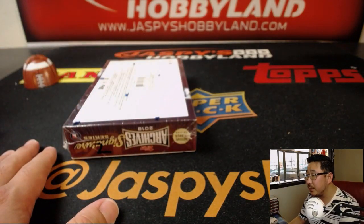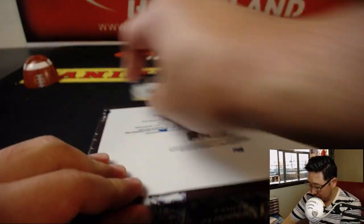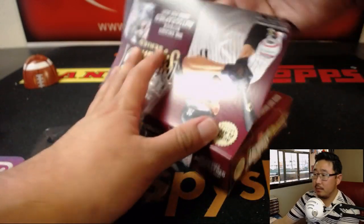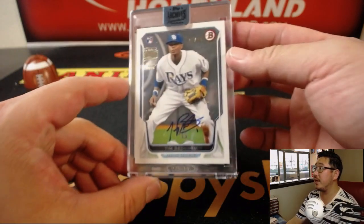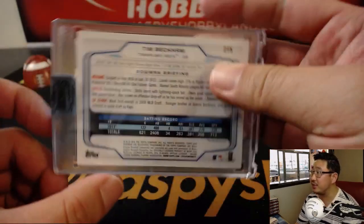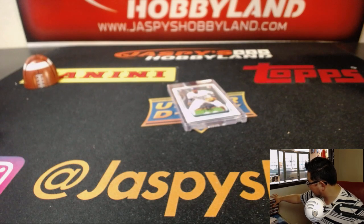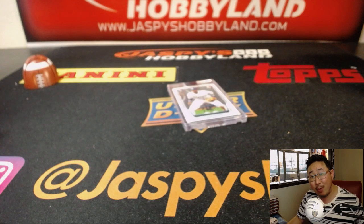Last but not least is Shane with box two. We're going to close with Tim Beckham, 21 out of 99. And there you go, ladies and gentlemen. Joe for Jaspi's Hobbyland.com — we've got the second half in the store right now. Could be a hot case; I'm sensing some more one-of-ones. Get a random box, get a guaranteed hit, and we'll see you next time. Bye-bye.